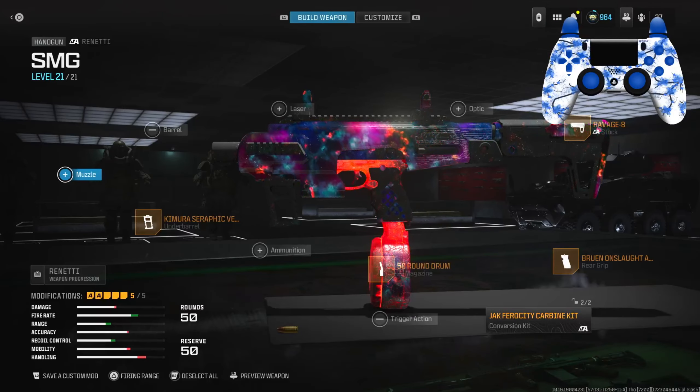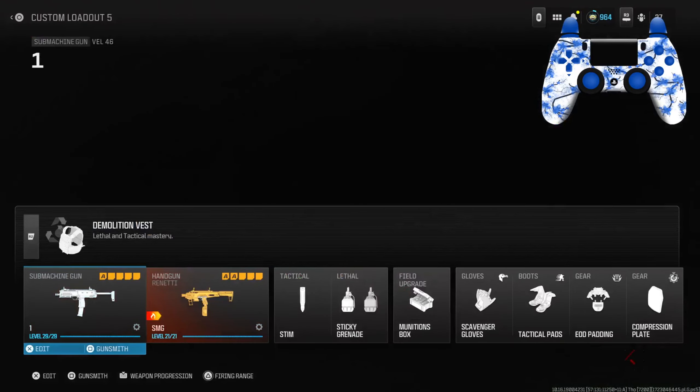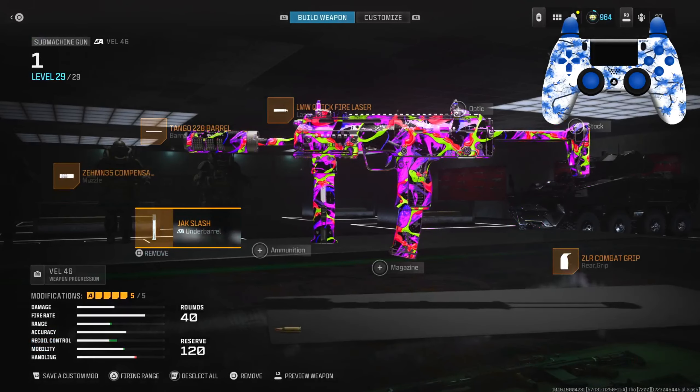Here is my full SMG Ronetti setup on screen — make sure you pause the video if you need to, to get down all the perks, and here is the full class setup on screen. I also forgot to mention that whenever you knife with this underbarrel, it does become a knife and you are able to get one-shot kills. With all that being said, hope you guys enjoy and I'll see you guys next video.